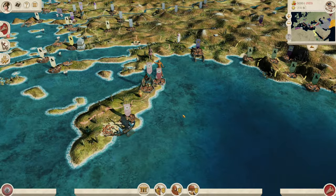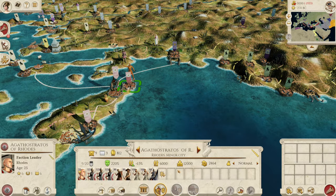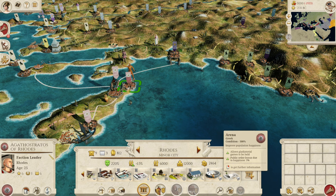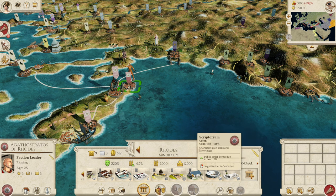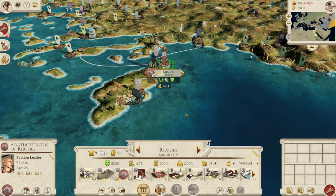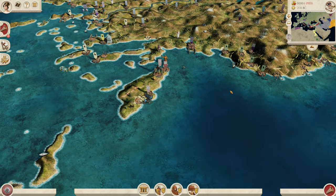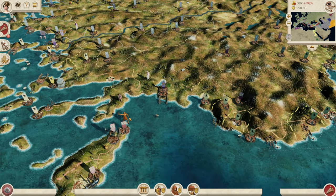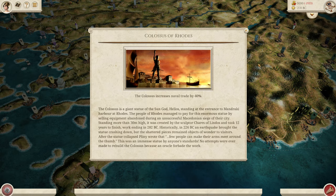Let's talk about the strengths and weaknesses. The first strength of Rhodes is that you start with the city of Rhodes, which is a fantastic city at the start of the game. It has an arena, an odeon, a scriptorium to make your generals better governors, public baths, a shipwright, and a market — far more than most other settlements on the map. Secondly, you start with the Colossus of Rhodes as a monument, which increases naval trade by 40%, which is insane. Starting with this monument is a fantastic blessing.